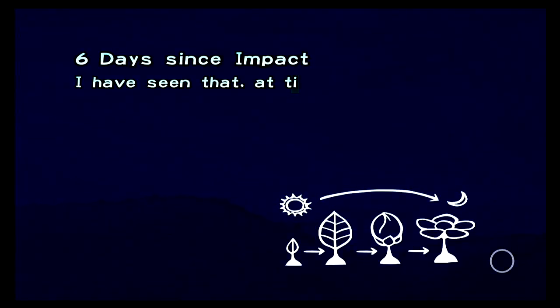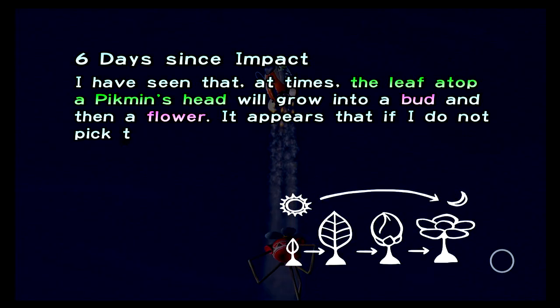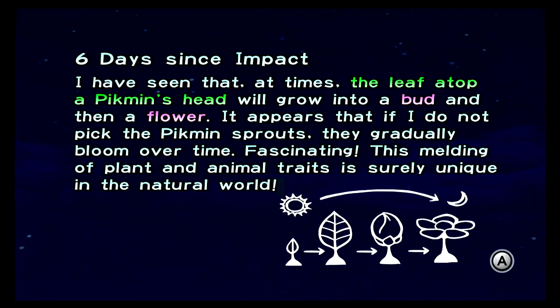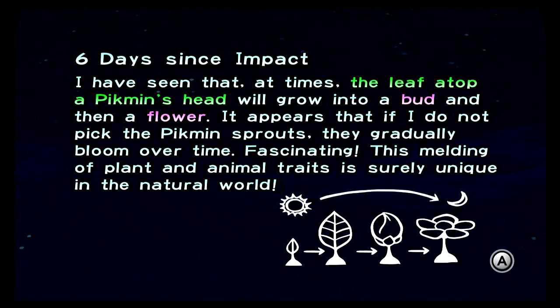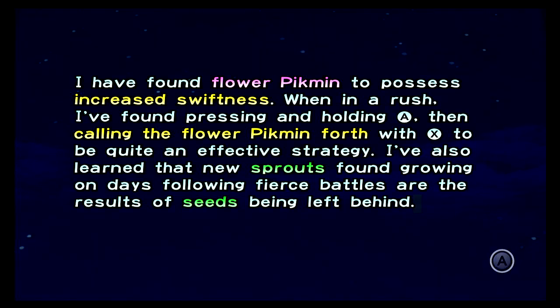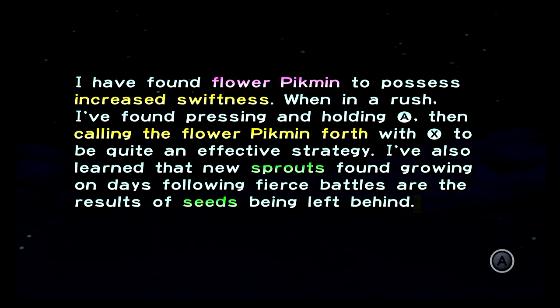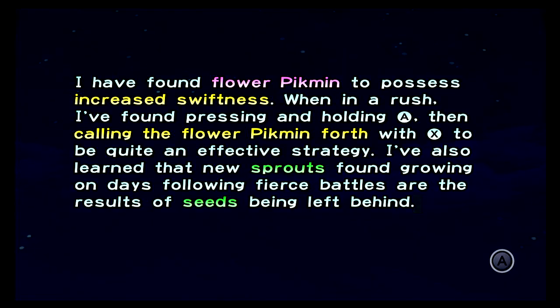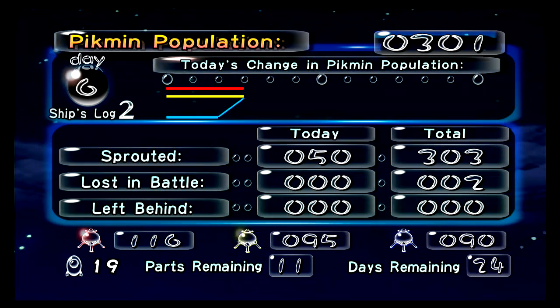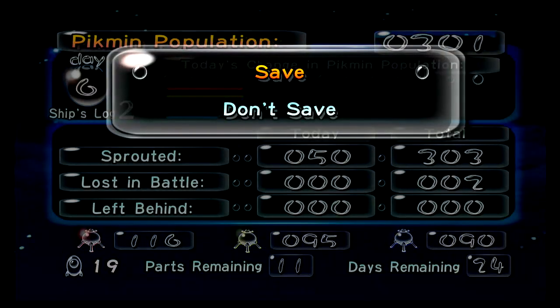Six days since impact. I've seen that at times the leaf atop a Pikmin's head will grow into a bud, and then a flower. It appears that if I do not pick the Pikmin's sprout, they gradually bloom over time. Fascinating — this melding of plant and animal traits is surely unique in the natural world. I found flower Pikmin to possess increased swiftness when in a rush. I've also learned that new sprouts found growing on days following fierce battles are the result of seeds being left behind. Basically, if you lose a lot of Pikmin in battle, sometimes during the next day there'll be new seeds planted in the ground where the enemy used to be.